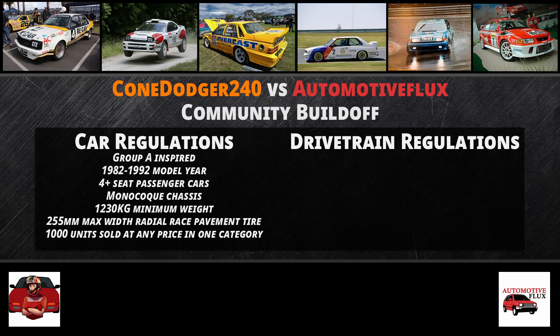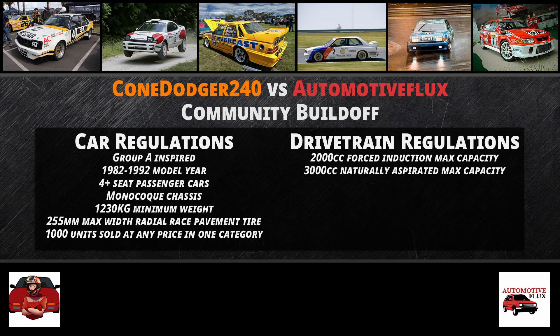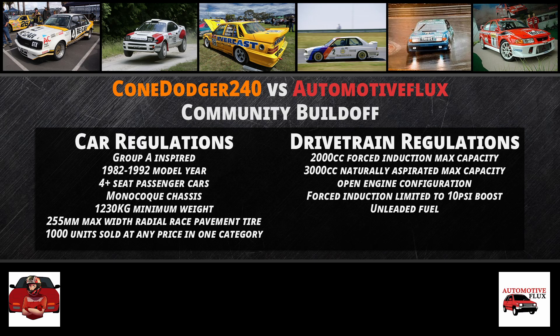As for the drivetrain regulations, if you want to have forced induction, you will have a 2,000 cc max capacity. If you're going to go naturally aspirated, you have a 3,000 cc max capacity. Your engine can be of any configuration — V, inline, boxer — 3 through 16 cylinders. Forced induction entries will be limited to 10 psi of boost. Your fuel will be unleaded of whichever octane you choose. Your cars can be two-wheel drive or all-wheel drive, but no 4x4, and your entries should be a manual H-pattern transmission.